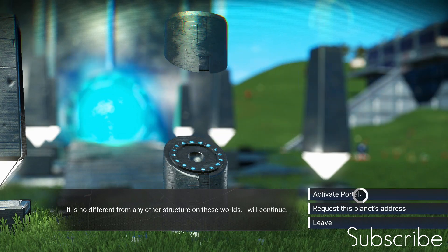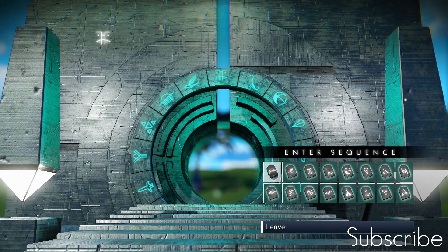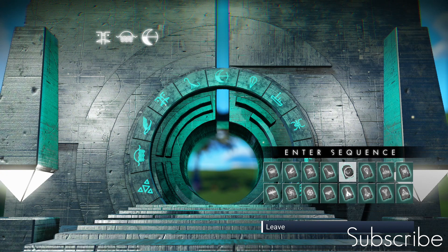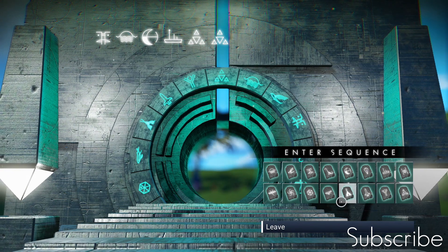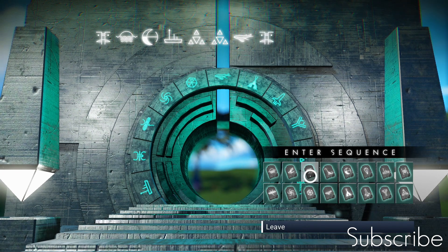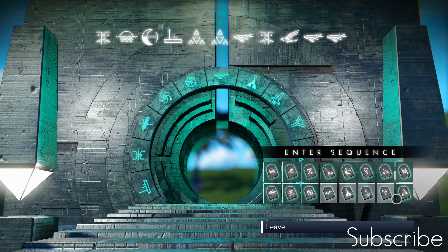Let's activate our portal. The address for this system is: totem, jellyfish, moon, moon, boat, triangles, triangles, triangles, whale, totem, bird, whale, whale, and ant.